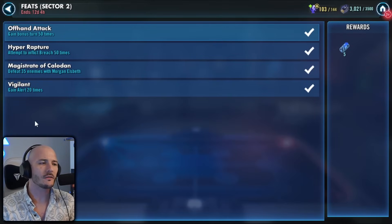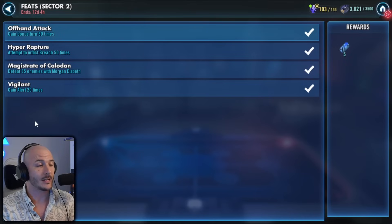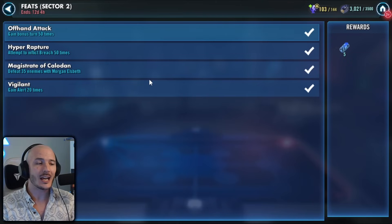We need to gain a bonus turn 50 times, which isn't too terribly bad. We need to attempt to inflict breach 50 times, which is a bit of a weird one. And we need to defeat 35 enemies with Morgan Elsbeth, and gain alert 20 times. A couple of these I would recommend skipping. In particular, defeating 35 enemies with Morgan Elsbeth — it can be done relatively easily with at least a little bit of investment into your Morgan Elsbeth. She doesn't need to be seven star or reliced up or anything like that. Probably three star gear 11 will be enough. But this is only worth five data discs — you might as well skip it. Only do this if you have to.